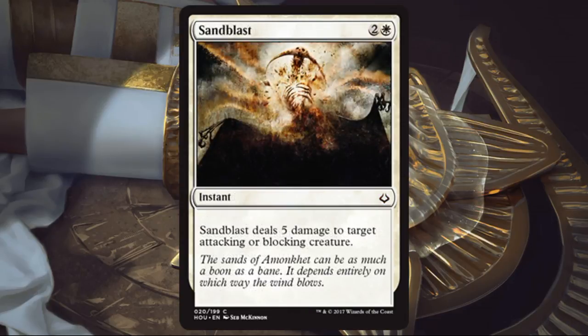Sandblast. This is a reprint from Fate Reforged — fine card there, fine card here. I'm not first-picking it necessarily, but it's good white removal. It's a little conditional, like white removal usually is, but it's just fine.